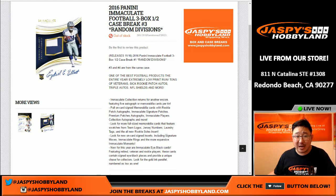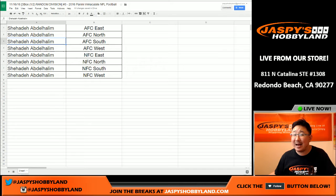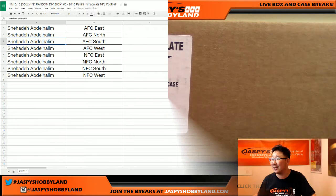Good evening, everyone. Joe from Jazby's Hobbyland here. We're doing a half case random division break from JazbysHobbyland.com of the brand new 2016 Immaculate Football by Panini. Big thanks to Shihadi in break number three — fresh case, half case, got all the divisions. That's one way to get yourself personal boxes here at JazbysHobbyland.com.